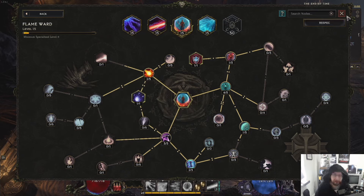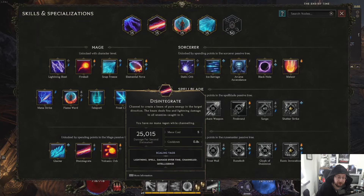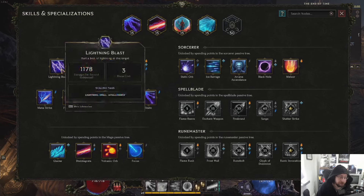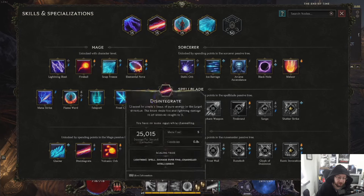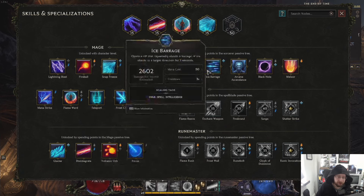Those are the main spells. Like I said at the beginning, I focused on Lightning Blast and as soon as Disintegrate started just wrecking everything, I moved away from Lightning Blast and used Disintegrate, turning it into a Lightning spell. I'm also using Ice Barrage — it's a pretty cool spell. It shoots ice sparks where you're aiming at and it's pretty good because it can actually curve around corners and stuff. Pretty nice spell.